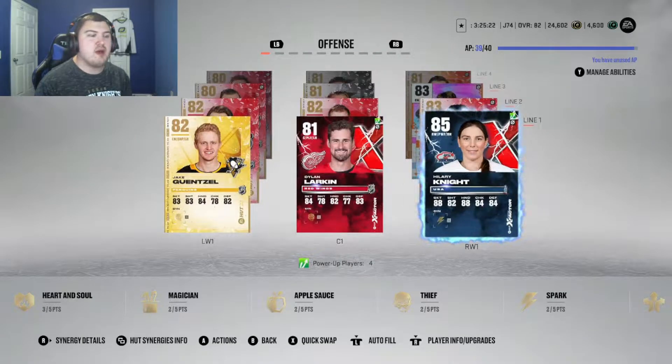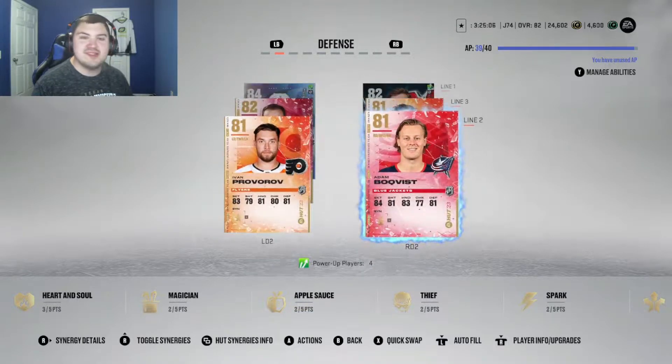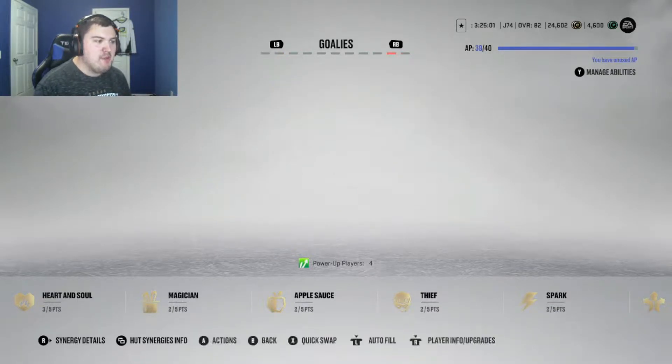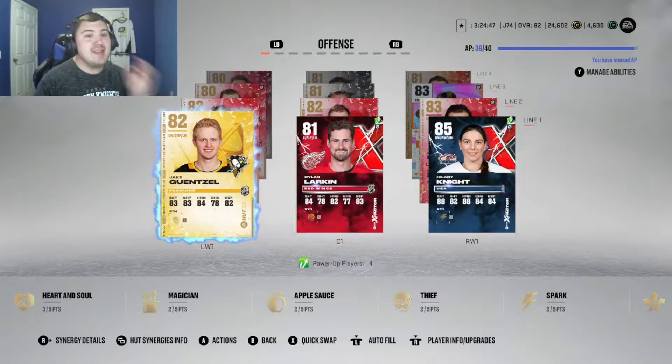Fourth line: Strome, Stevenson, and Krause. Looks a little different probably since the last time we recorded a video. Defense: first line Megan Keller, Adam Fox, Boquist, and Provorov on the second line. Third line of Gossespier. And in net we went back to Grubauer — I had Antti Ranta in net and he was absolutely awful, did not play well at all. A silver guy as backup, Elliot Johnson with Distributor.